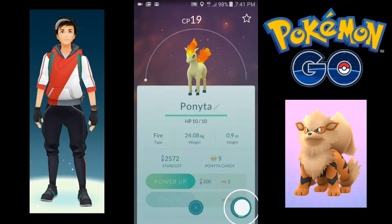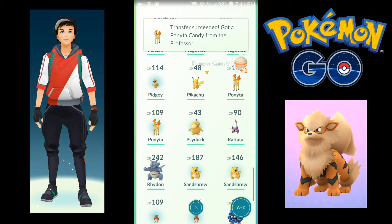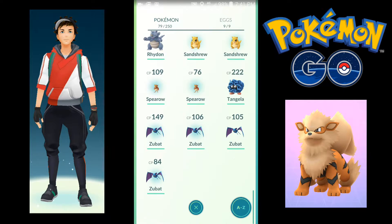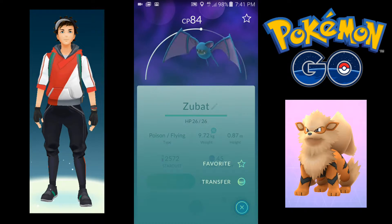This Ponyta we're going to send to the professor — that's how you clean up. We got a Rattata over there, and Zubats. This Zubat we're going to transfer.